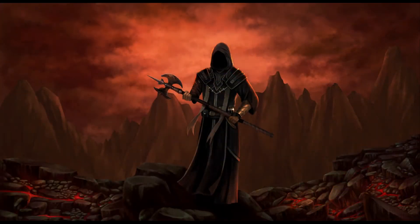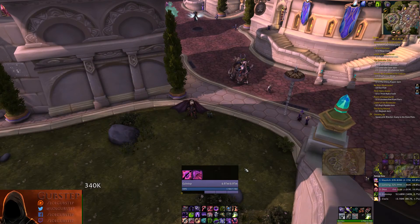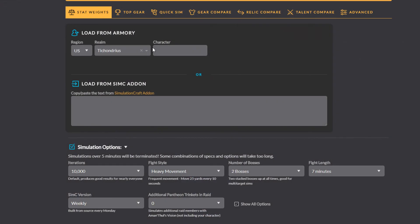Moving on to Raidbots. To get an accurate stat weight measurement on Raidbots you will need the add-on SimulationCraft — I have provided a link in the description. Go into World of Warcraft after you've installed the add-on and type forward slash simc. This will bring up a bunch of highlighted text. Copy it by pressing Control C on your keyboard. Go to Raidbots, click Stat Weights, and paste the text we just copied in the box where it says Load from SimC Add-on.